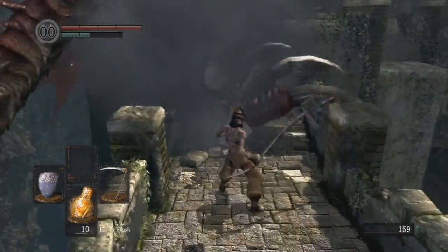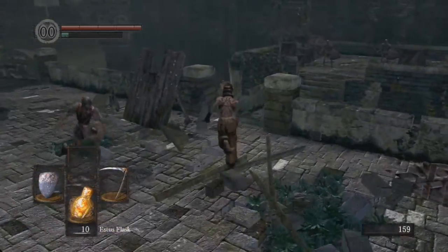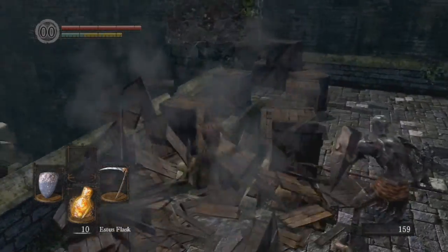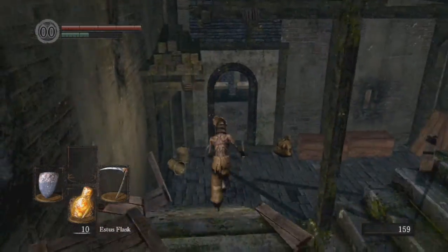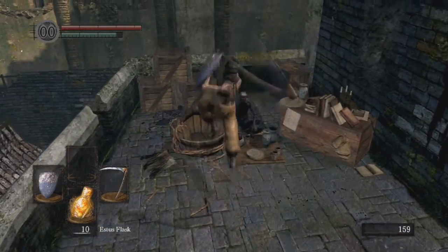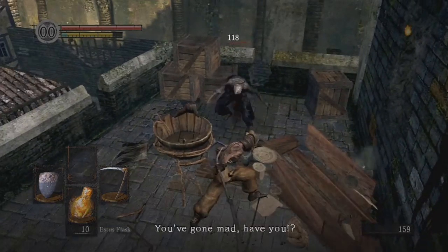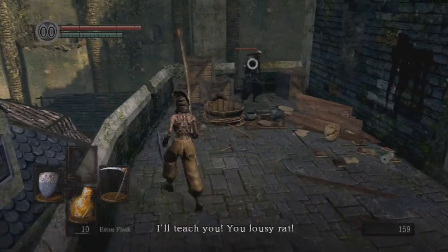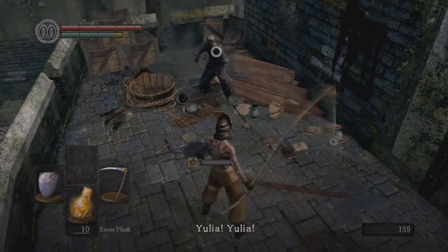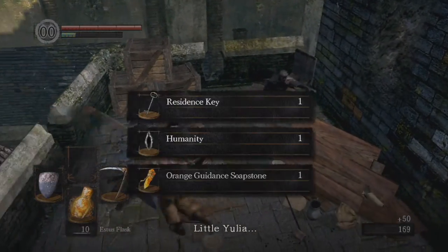In order to do this, we're going to need the residence key. The residence key can be gotten from the Undead Merchant down here — as if you've watched my Uchi Katana video, you'll understand how to do this. You can purchase the residence key from him for, I believe, a thousand souls, or you can just slaughter him outright with the utterly badass Great Scythe.